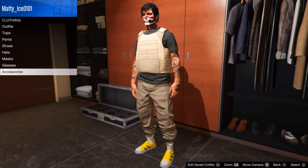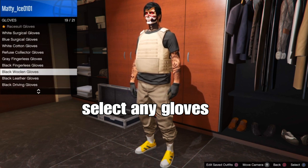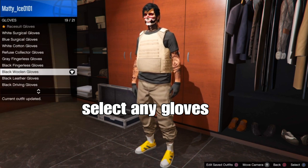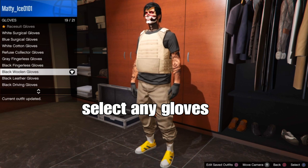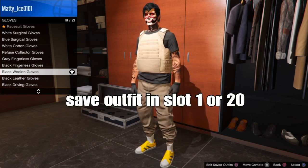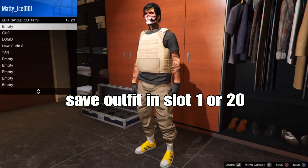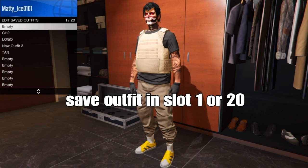Back out, go down to accessories, and go to gloves — get a second pair of gloves for your outfit. Once you have the second pair of gloves, you want to save your outfit in slot one or slot 20, either one is fine.